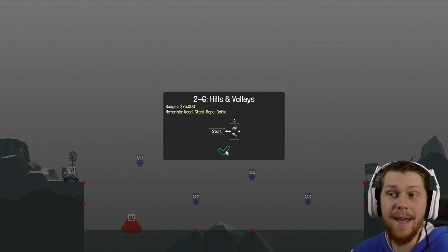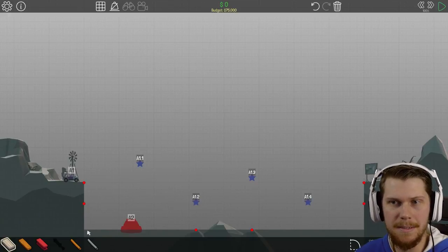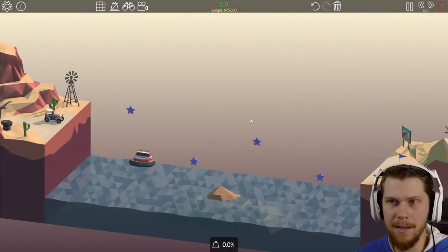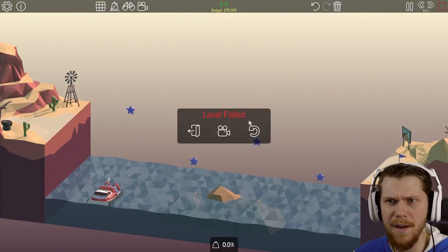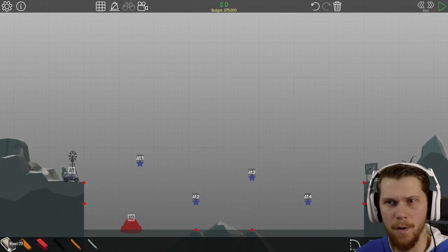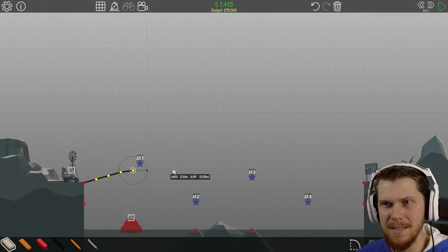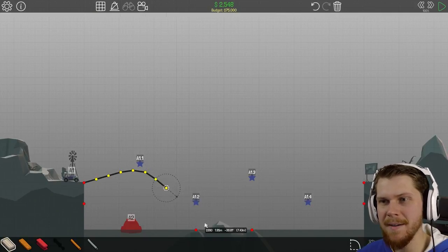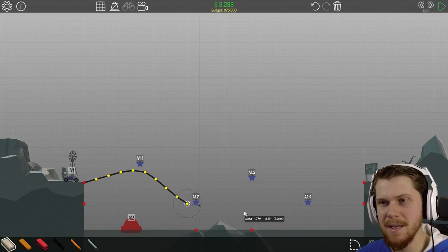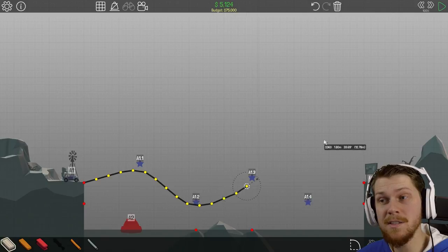We gotta get the hills and valleys like a hill and valley road, and they both go at the same time. Can I land on the — it's a hovercraft! We have hovercrafts in this? I've never seen one of those before. So now we have to get this — it's gotta go up, right? We know that. And then it's gotta just dip, dip hard and fast, and then swerve back up.